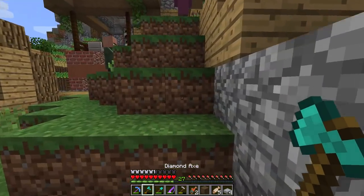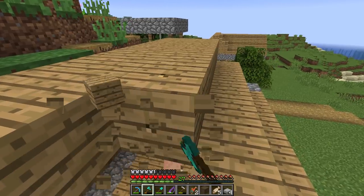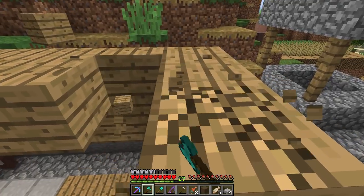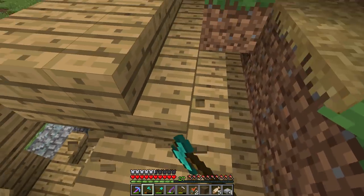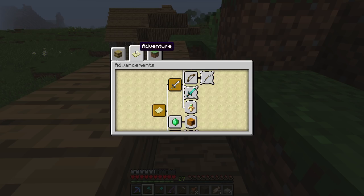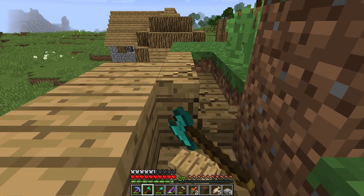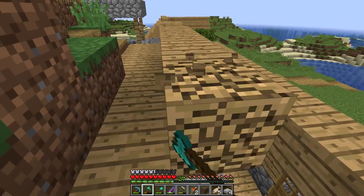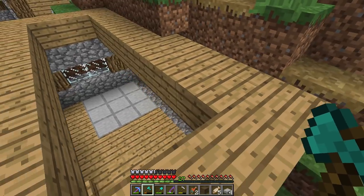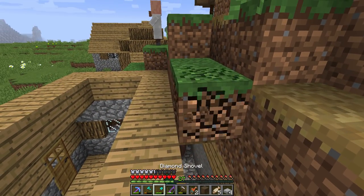A few things that would be cool to have in terms of villagers — I reckon something like an apothecary. There's no villager that does potions. What made me think about it was that you can create a witch by striking a villager with lightning. I thought it would be cool if you could make a villager into a witch and bring it back, and it could have some cool potions. Along with those ideas, maybe an armor repairman or a tailor to make the armor better.